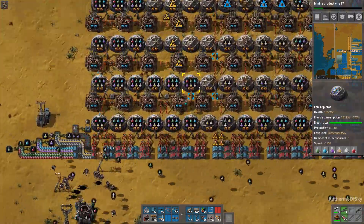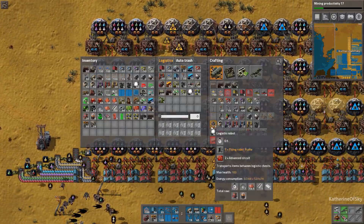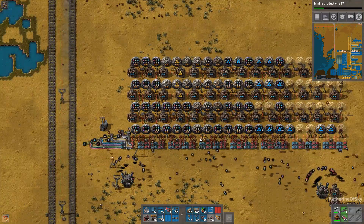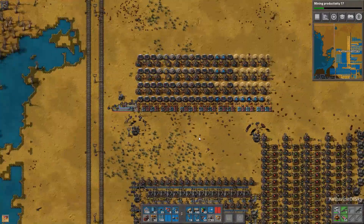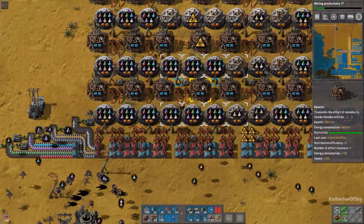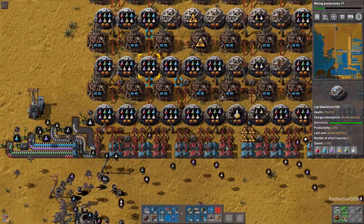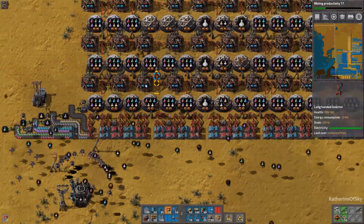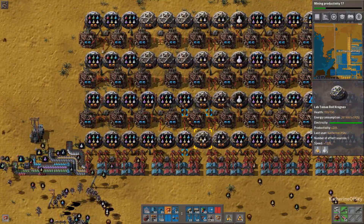These guys should be getting built — come on, bots! I'll help out and build some inserters. That's basically how to make this kind of a lab array. It is very efficient in terms of having lots of speed bonuses on the labs themselves, and we're sharing these speed beacons as well.